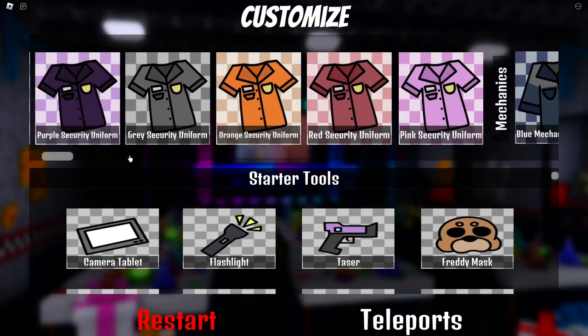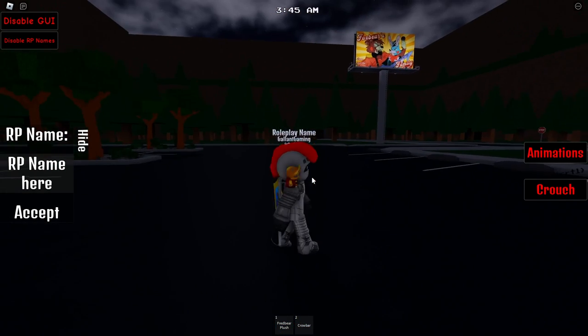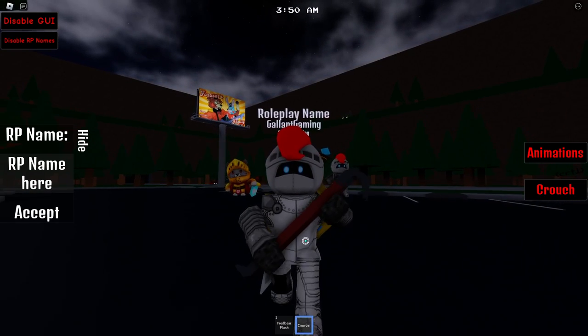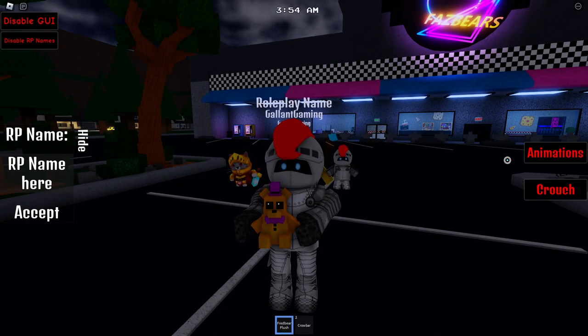Let's reset and check out the Fredbear plush as well. I think if we just spawn in and go down here — Fredbear plush, there it is. The crowbar from the previous badge is new as well, so let's see that too. Here is the Fredbear plush — oh it's so adorable, look at it! And then you can whip out the crowbar as well.